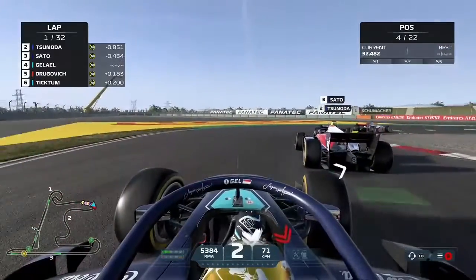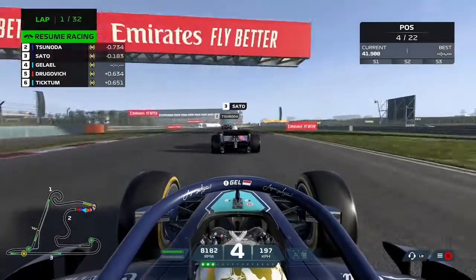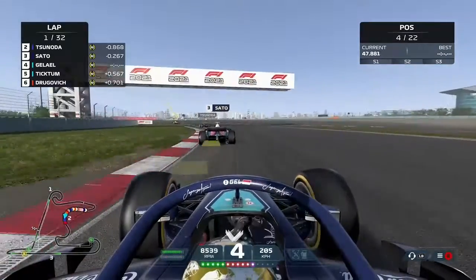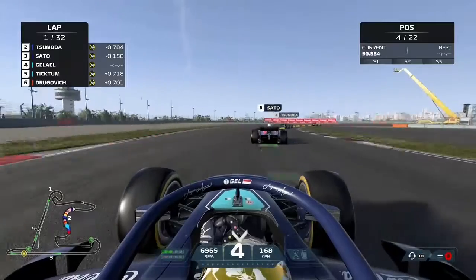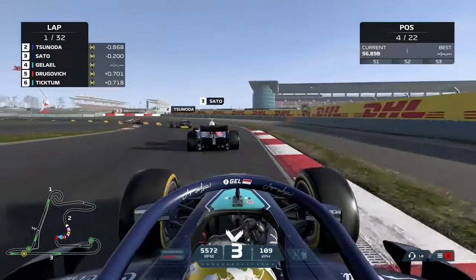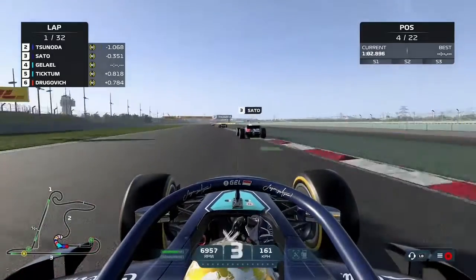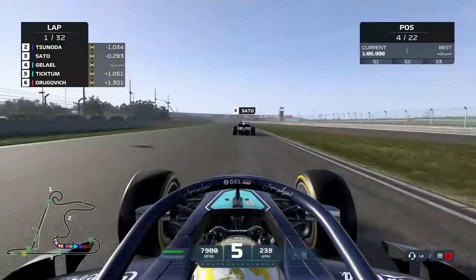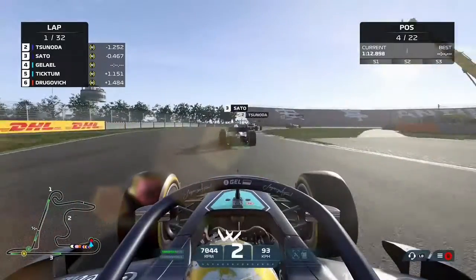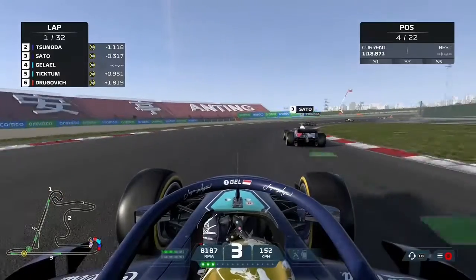Losing a position is not ideal as we already had a bumpy start in the first round of this championship. We tried to look to the outside of Sato but found no opportunity. Still not able to do anything through this middle sector — very difficult to overtake here, so we just need to sit behind and wait for the hairpin. We're a little on the cold side at this stage, so we need to be patient on the throttle and very careful about how we apply the accelerator through this long right-hander.